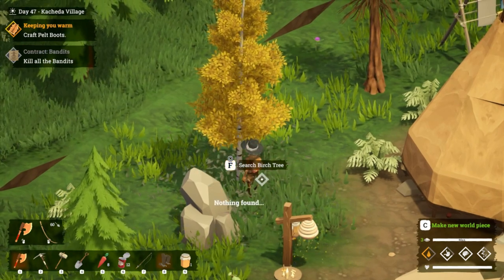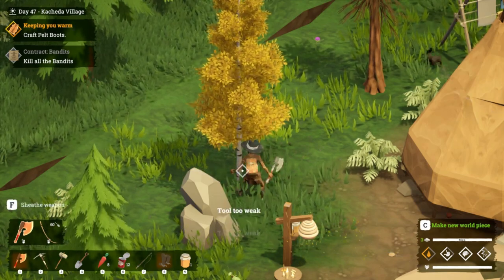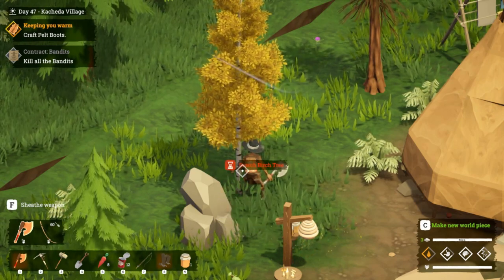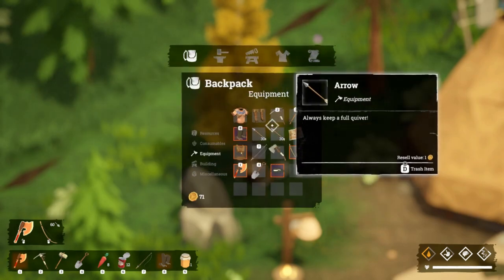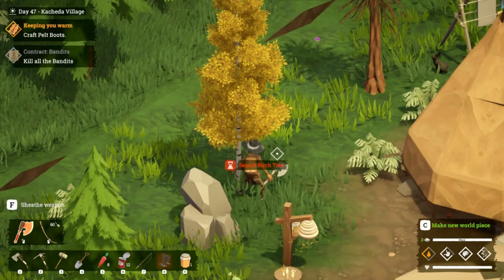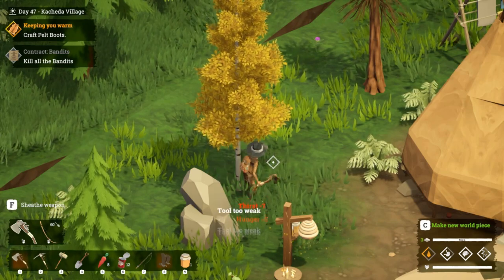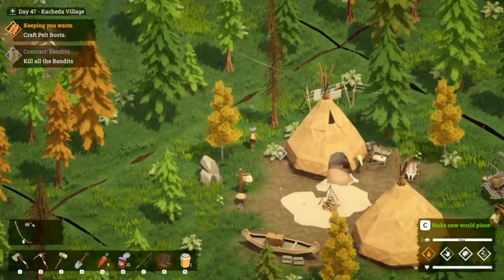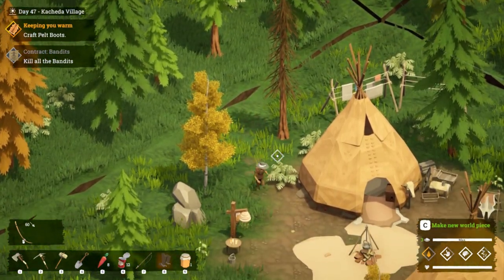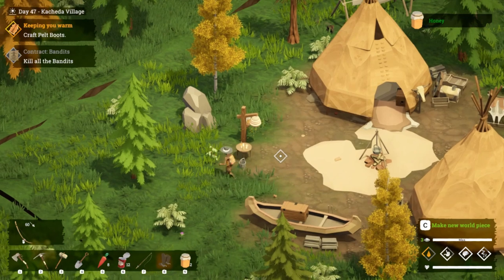We'll cut down this tree and see if we can get this - my tool is too weak. Okay, clearly I was wrong about that - we can't use the lumberjack's axe. Let's see, our enhanced axe is probably too weak as well. Oh darn, alright, I guess we're not doing that. That's quite annoying. What we need to do is buy some ink to take down some of the world pieces that have been placed.